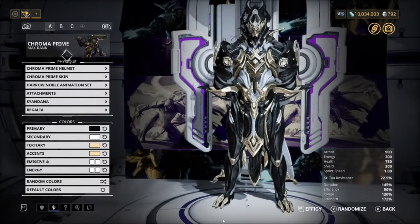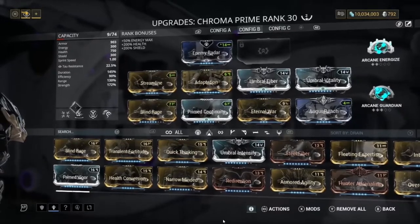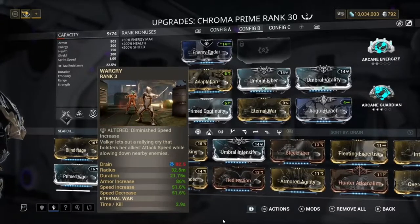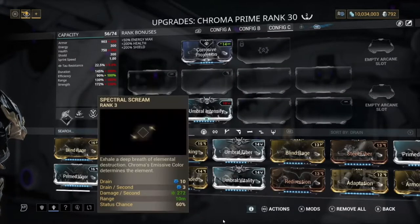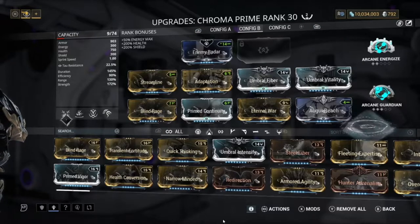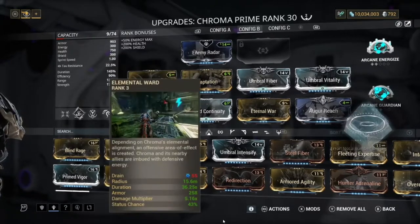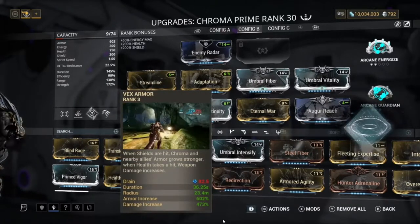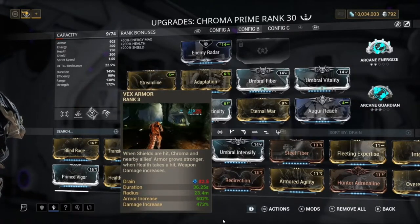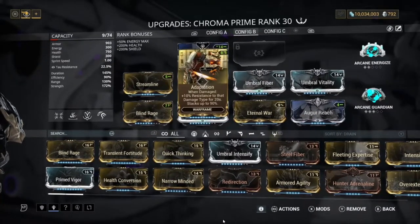I kind of went ridiculous on the armor, so we went with War Cry. The reason I went with War Cry is: one, we get armor, and two, we get increased attack speed - basically a complete bonus. If you see here, we get an armor increase of 86%, our Elemental Ward gives us 258 armor, and our Vex Armor gives us an increase of 602%. I think I went a bit too far with the armor.